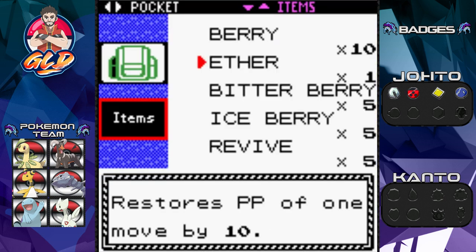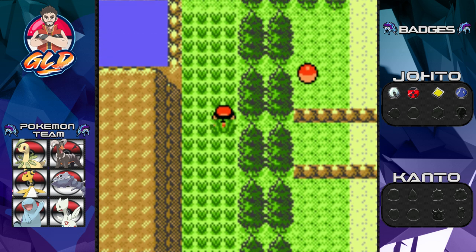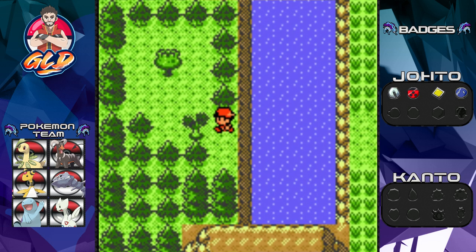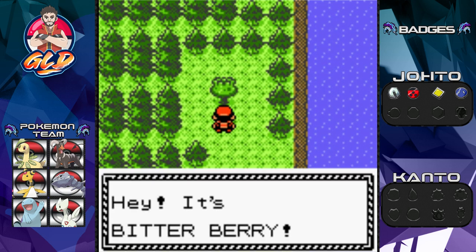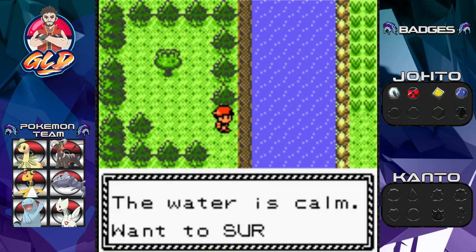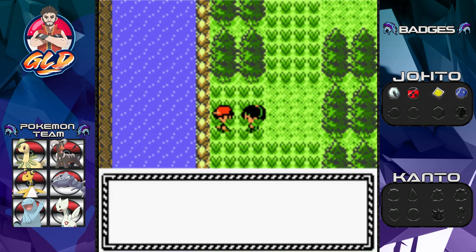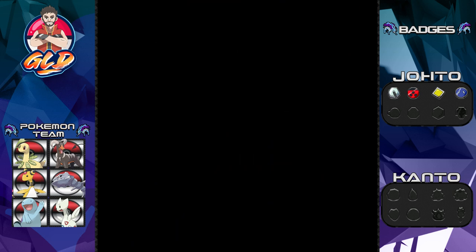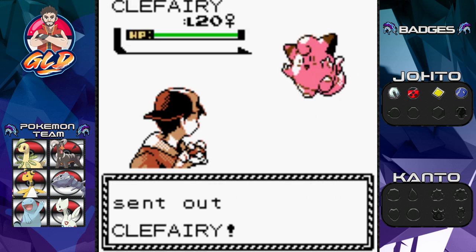Let's use some repels - I don't want to mess around with these Pokemon right here. This is actually a great place to find secret areas. Make sure to have a Pokemon with Cut - open this and look at that, there's a Bitter Berry! I did make space in my backpack for all the new things we're going to find.